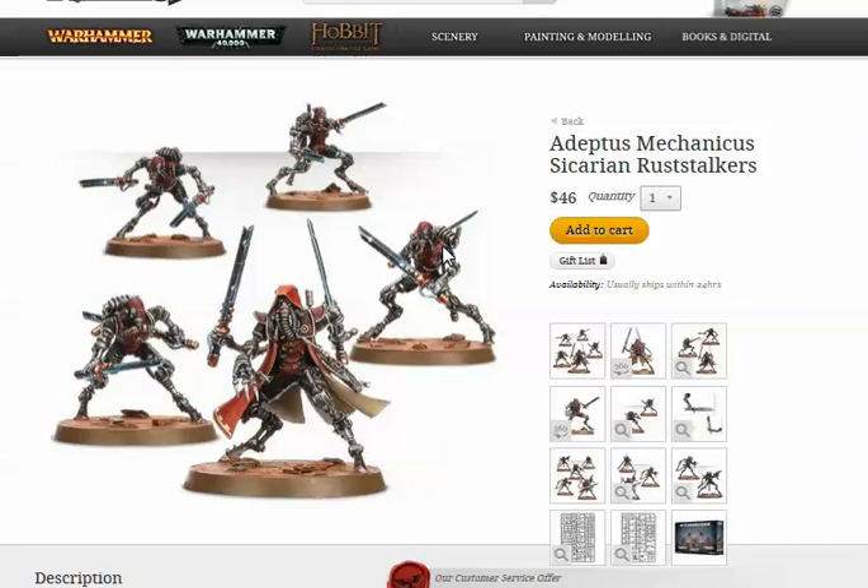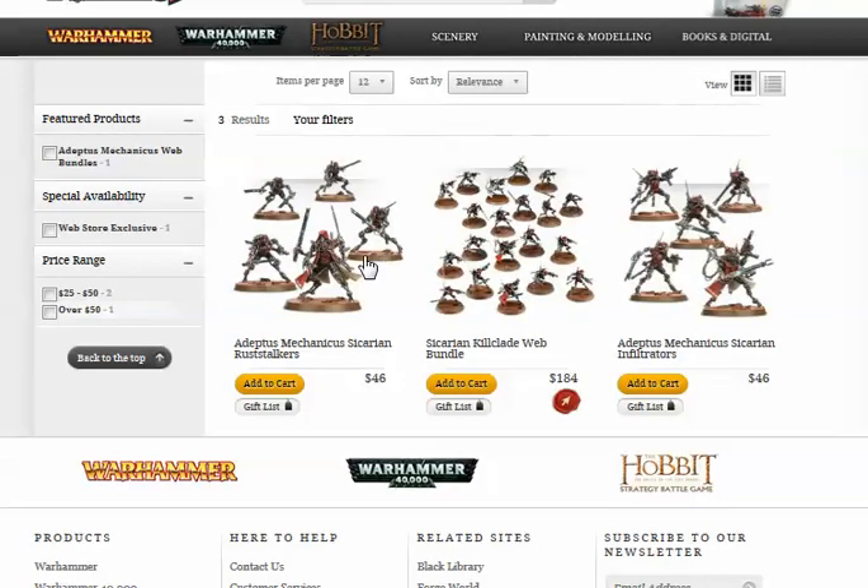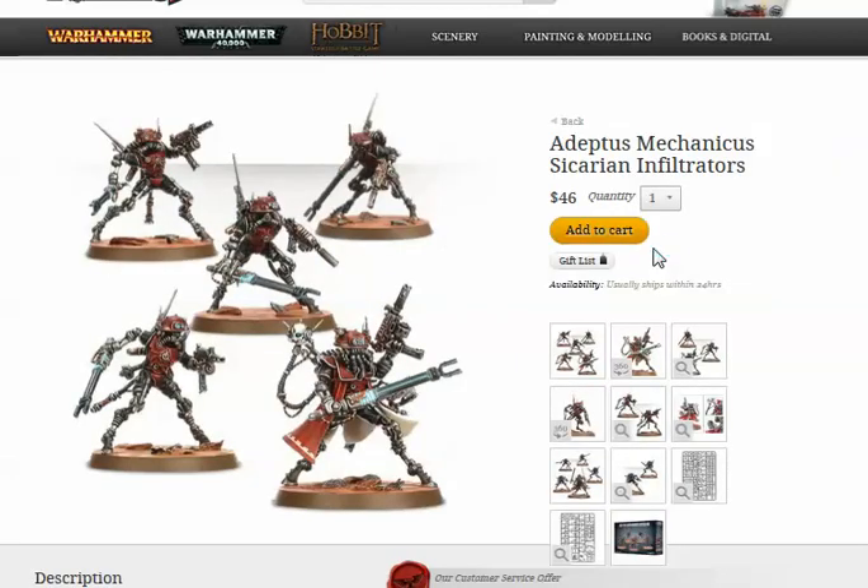Then there's the Sicarian Infiltrators. These guys emit a humming sound that blinds and deafens the enemy within a certain range. And here's where they have some really good synergy where one unit can help another. Also, I forgot to mention — the Rust Stalkers and these other guys have Dune Strider, which is basically plus three inches of movement at all times.